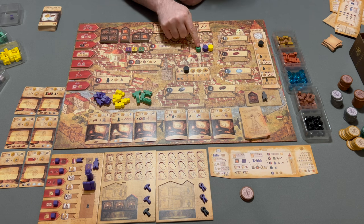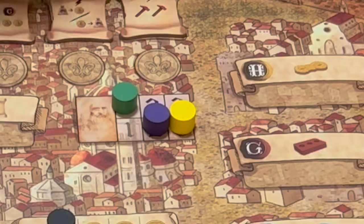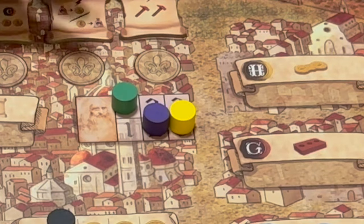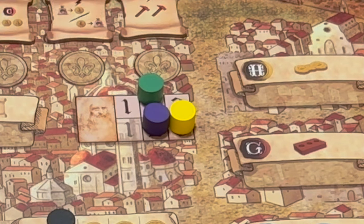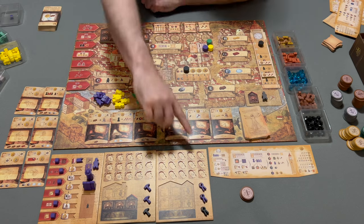The player who is going first during the setup phase looks at their cards, looks at the inventions, and chooses one position to be in for the first round. If they choose position one, they are going first. Position two, they'll gain an extra coin. Position three, two extra coins.